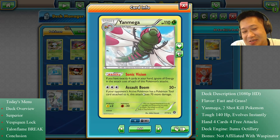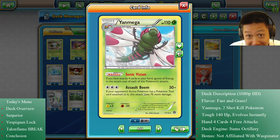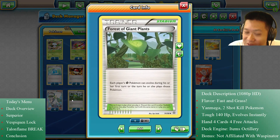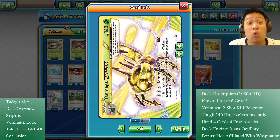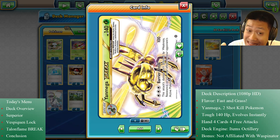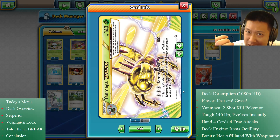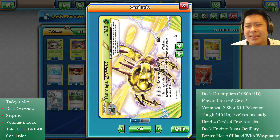Yanmega's Poké Power, Sonic Vision, lets it use solar energy — meaning free attacks — but only when you have exactly four cards in your hand. It's a Grass Pokémon, so with the Forest of Giant Plants stadium you can evolve everything in a single turn: Yanma, Yanmega, and Yanmega BREAK. The BREAK form has 140 HP and the attack Barrier Break — same cost — which does 100 damage and pierces everything, going past any effect on the Defending Pokémon.